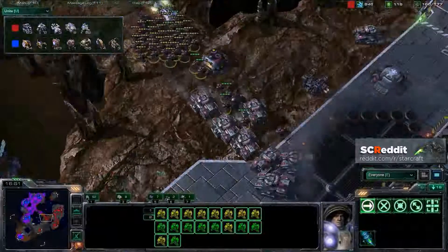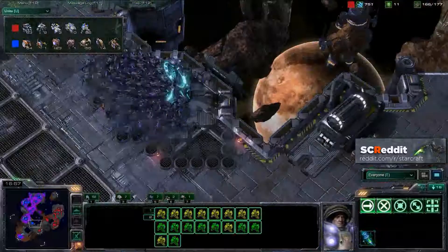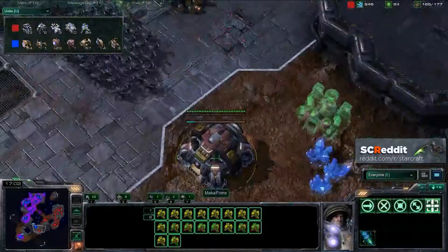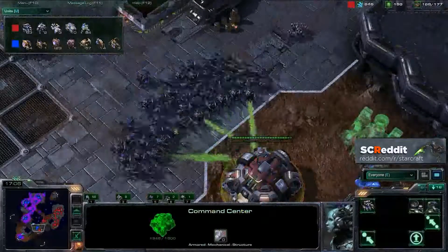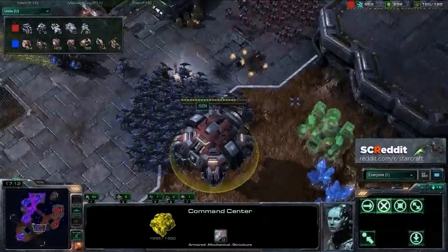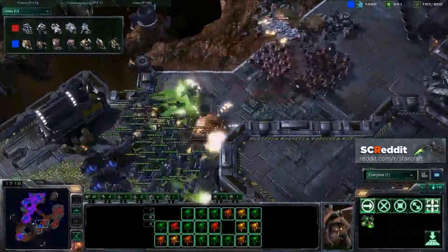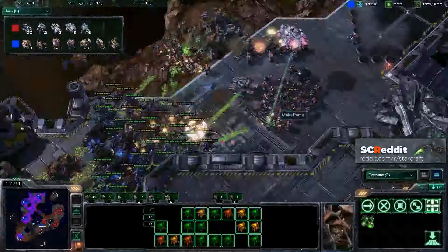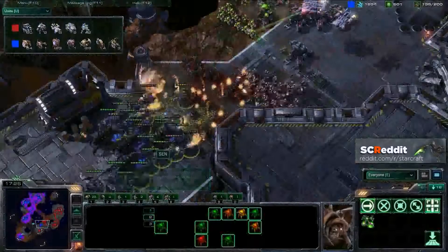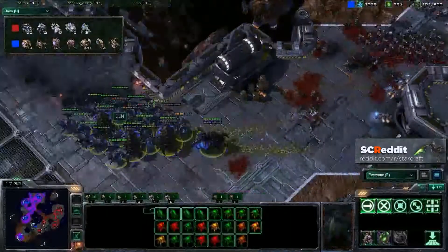Where is he going? Looks like he's just going to go and defend. That third base is up — it's a planetary fortress, and he's moving. Roaches are now moving in to attack that new expansion. He's kind of canceling the planetary fortress upgrade and now lifting it off. But oh man, so many roaches over here and some infestors. If he can get some good fungal growth he might be able to take this battle and end the game. Great fungal growth on a lot of the marines and a few tanks, but it looks like there are just too many tanks — that splash damage really slaughtering these roaches.